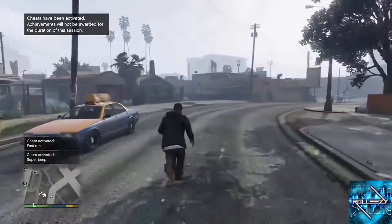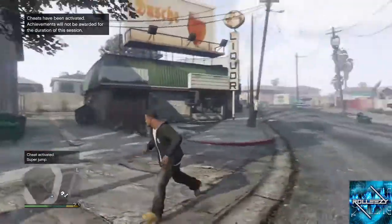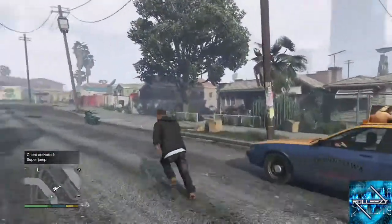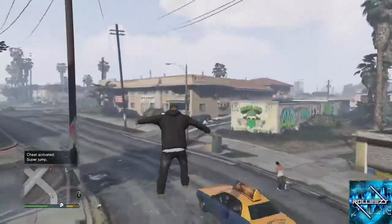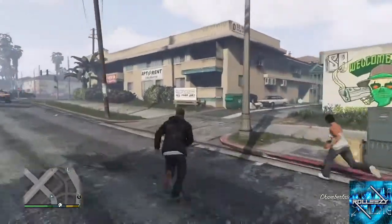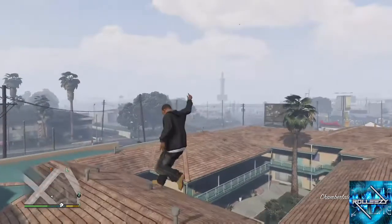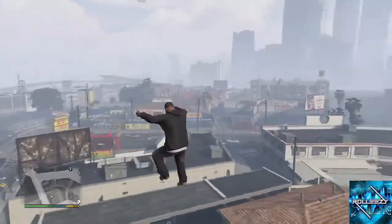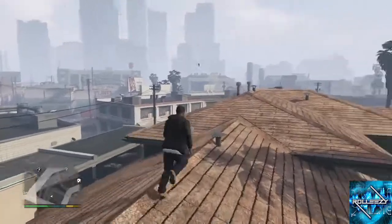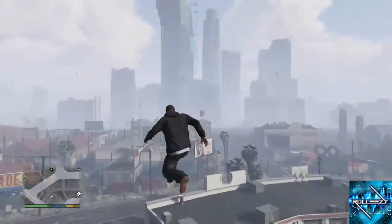Big shout out to the founders Optimus GTA and Toxic RNG. So this is what you're gonna need: basically you can be in any story mode character, and you do have to activate two cheat codes — the fast run and the super jump — as you can see right here on the screen. I'll leave both of those down in the description so you guys can activate those without having to keep pausing the video.